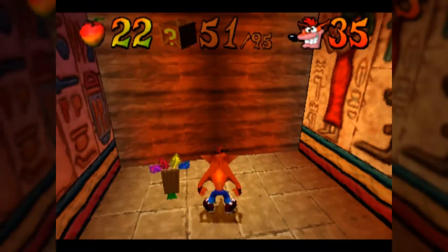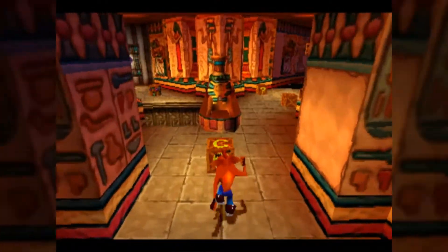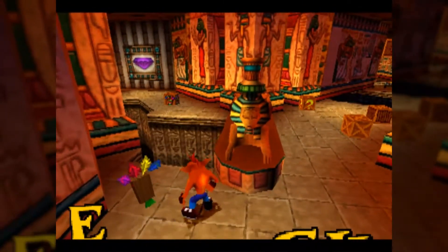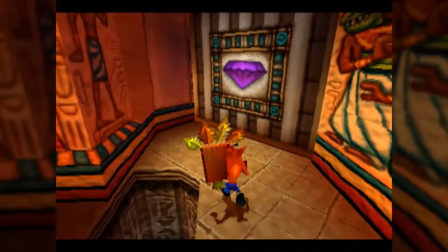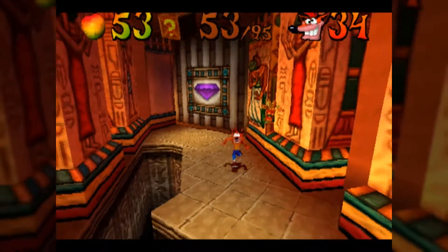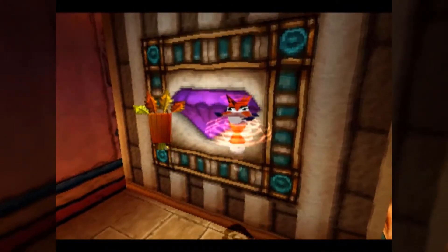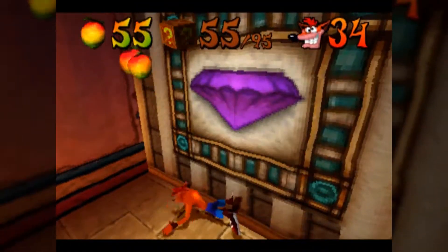The way the monkeys work is they'll teleport between the various pots in their little sets, and you need to destroy all four pots for the enemy to be counted as defeated, in which case you can actually just jump on the monkey for extra wumpa fruit. If you're guessing you need the purple gem to continue through that pathway and get all the boxes alongside it — congratulations, you're right!